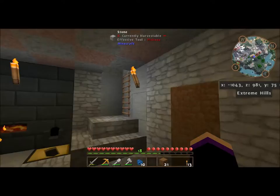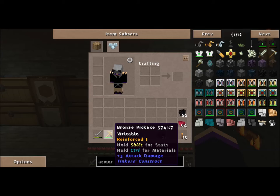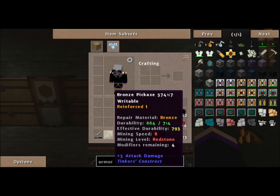The iron farm is working well. We've got Tinker's Construct set up here. I made all the basic tools out of stone, but then we made bronze pickaxes with bronze handles and paper binding. These are not the best pickaxes, but I believe they will mine redstone — that's the mining level of redstone — and I believe they'll also mine diamonds, which is what we need to at least get started. Then once we get some better materials, we'll have better tools.